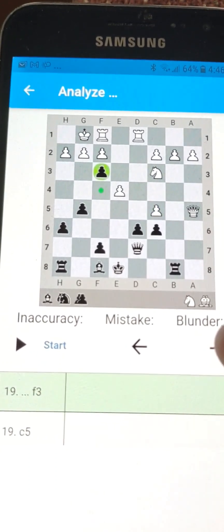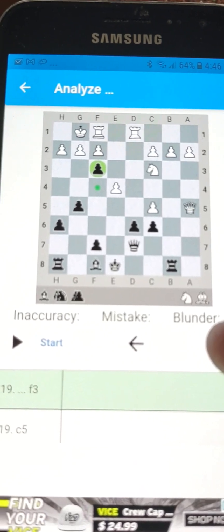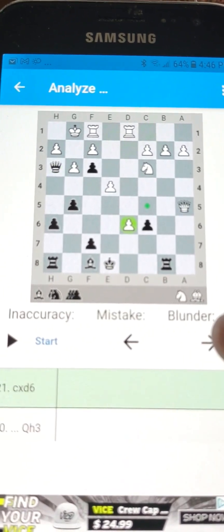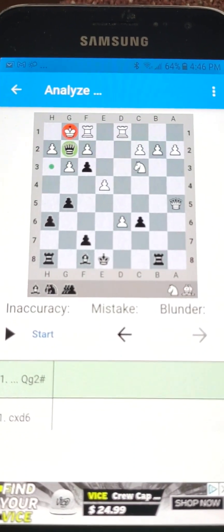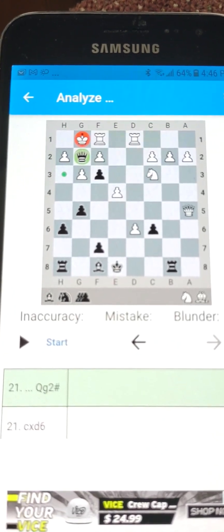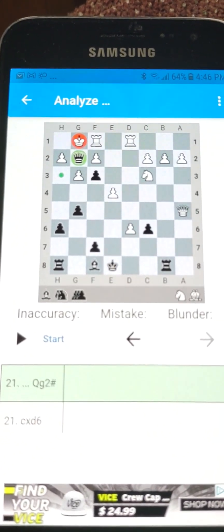Now let's shorten this up. This is the way you win games — you have to have an eye for where is the checkmate square. Checkmate. So I hope you enjoyed this game. That's the way you do it: keep an eye on the checkmate square. This was just a brilliant ending — it was a brilliant game. I'm William Tenholder. Have a great evening.